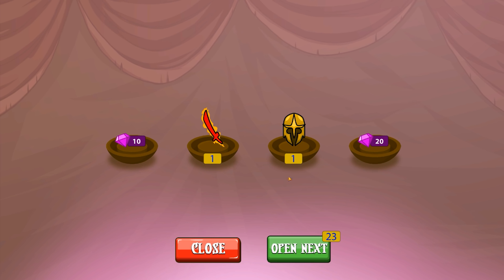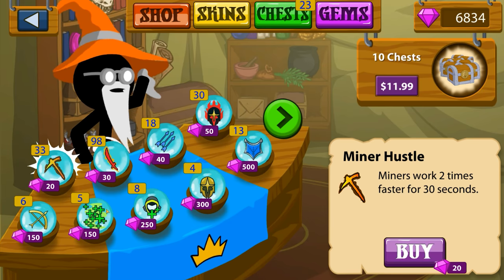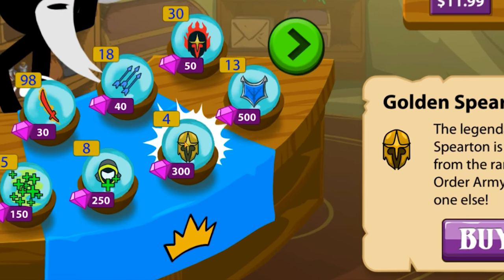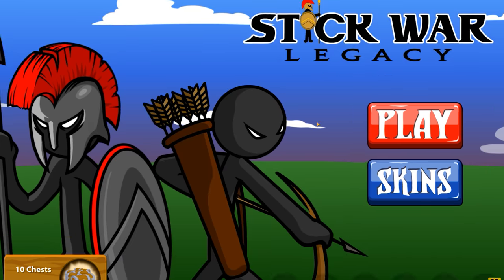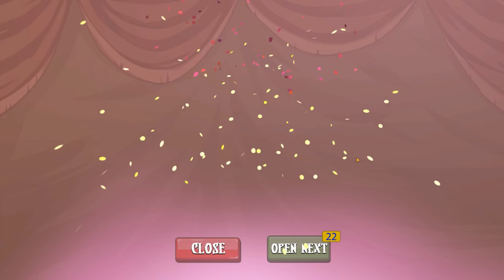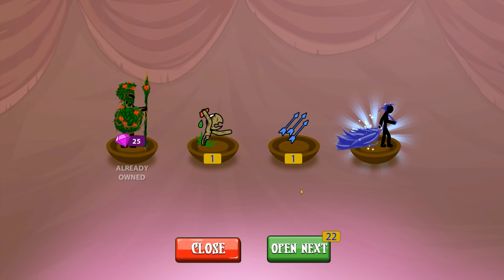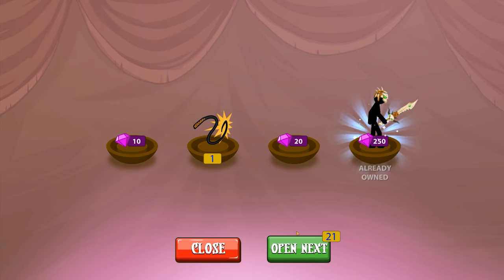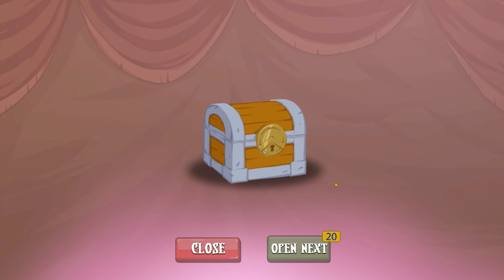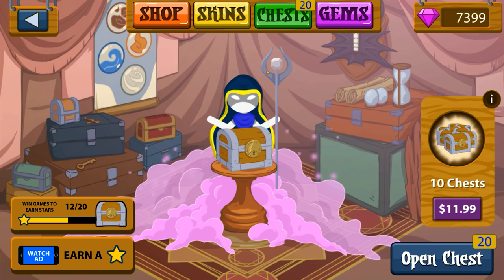Golden Spearitan — not to be confused with the Golden Archadin — 300 gems. I would definitely say we're up so far on our eighth round. Once again though, great stuff, but not exactly what we're looking for. Savage Skin, worth a decent amount of gems. We're definitely up. I would say that round was really, really good.